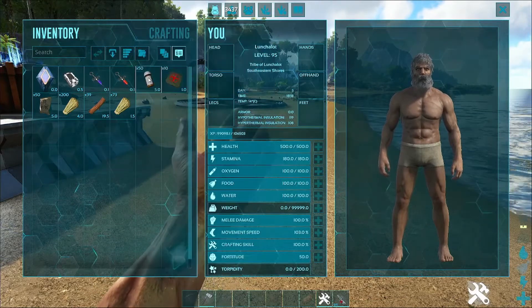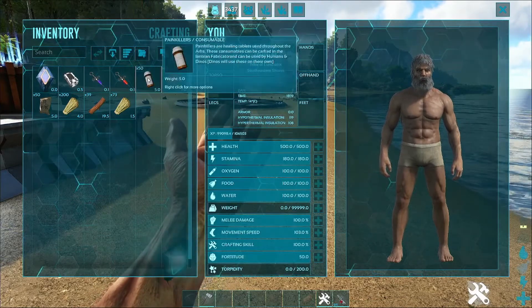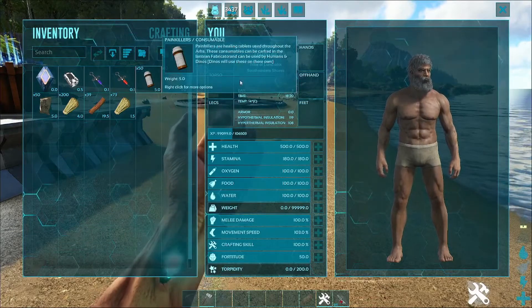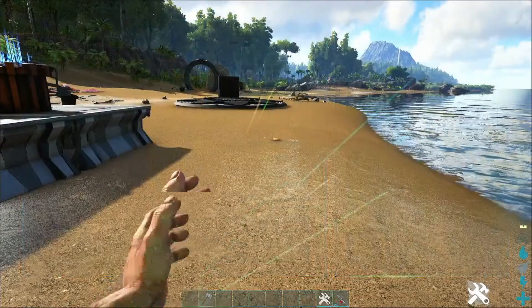I don't think the Ancient Gene feature is fully implemented yet but will probably come in when there are drones and stuff. It can be used on humans and dinos, but its main feature at the moment is that it reduces weight in your inventory, which is amazing. Dinos can use painkillers on their own — if you leave a stack of them in their inventory they'll auto-consume them.